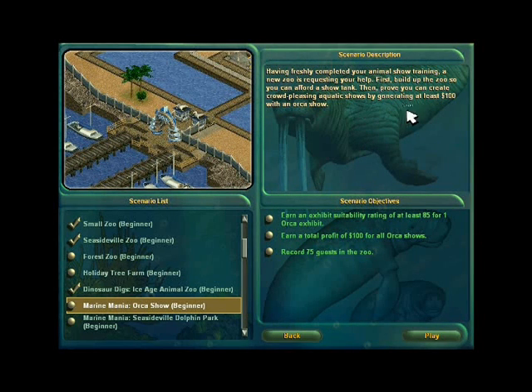Having freshly completed your animal show training, New Zoo is requesting your help. First, build up the zoo so you can afford a show tank. Then, prove you can create crowd-pleasing aquatic shows by generating at least $100 worth of an orca show. Earn an exhibit suitability rating of at least $85 for one orca exhibit. Earn a total profit of $100 for all orca shows. Record 75 guests in the zoo. I can do that.